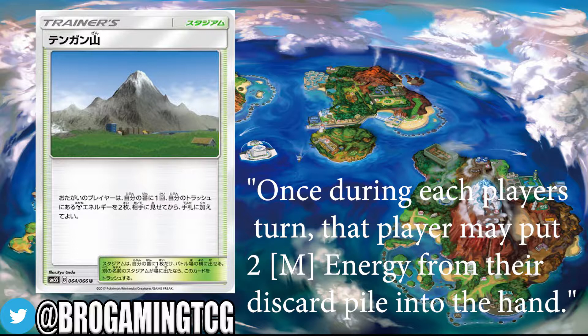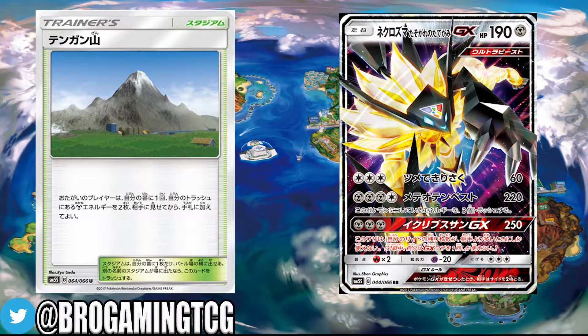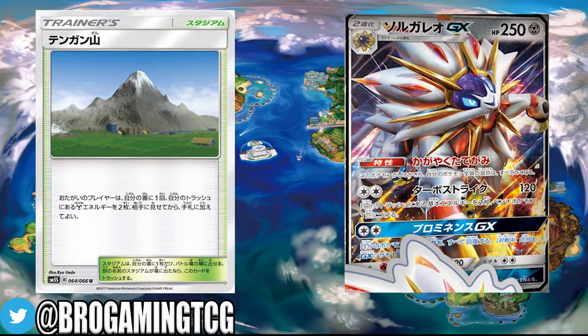Looking at other cards releasing alongside this one, we see Duskmane Necrozma GX and possibly the new Solgaleo GX released in Japan, which may come in this set or as a spring promotional card. You can find descriptions of both cards via the link in the description, which will take you to my blog post covering all cards in this video. The Solgaleo GX could really help metal type decks and would basically put them at the top of the meta.